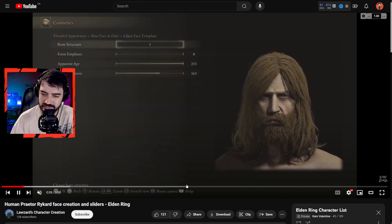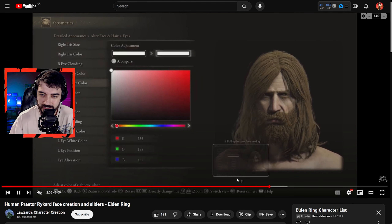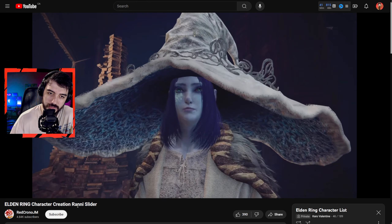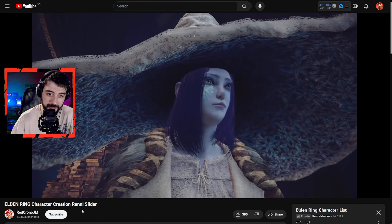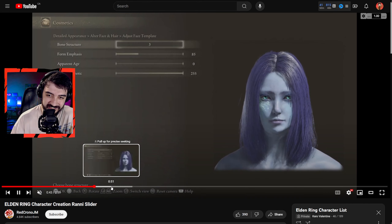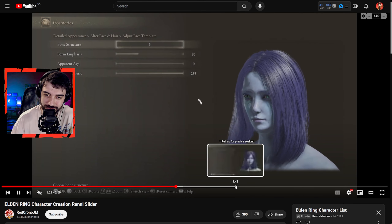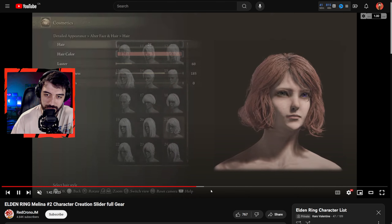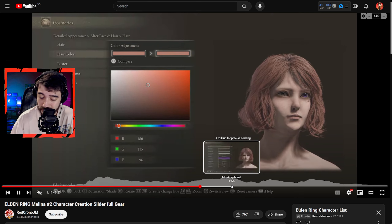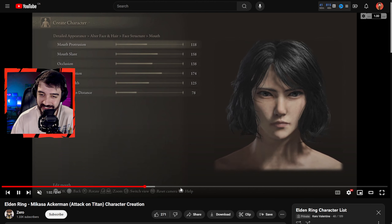She looks great in game and great in character creation. I try to keep this list as diverse and unique as possible so all of you can find a character that looks good to you. There's one called Selene — she looks like a goth, so of course we gotta have her in this list. And this is General Radahn apparently, pretty intimidating to say the least.